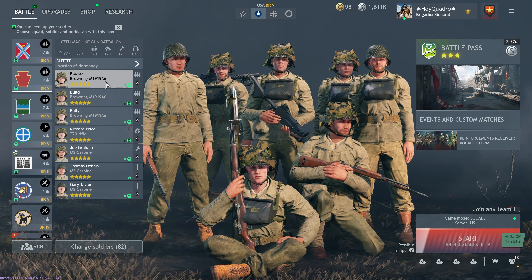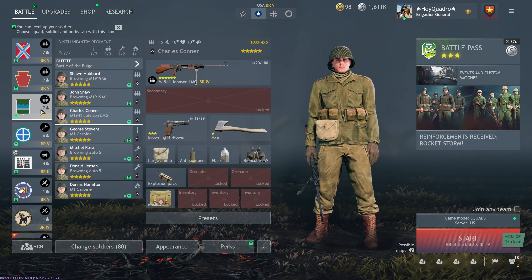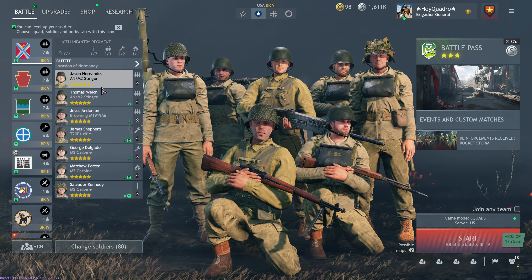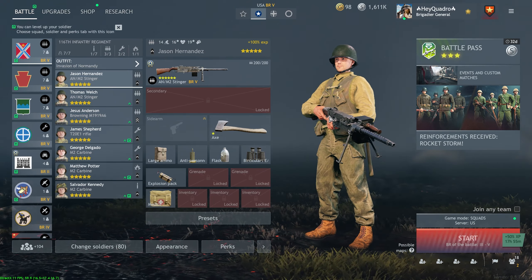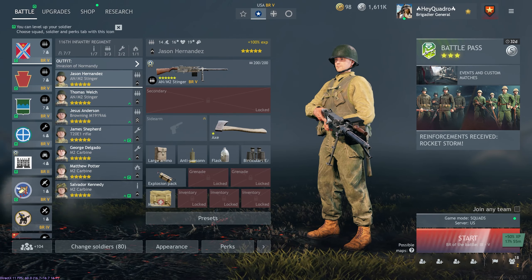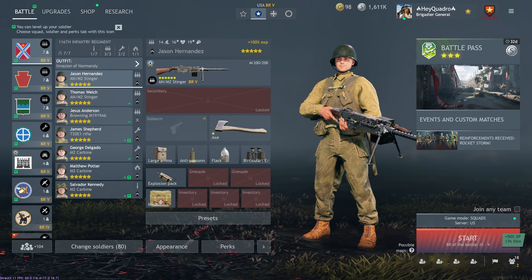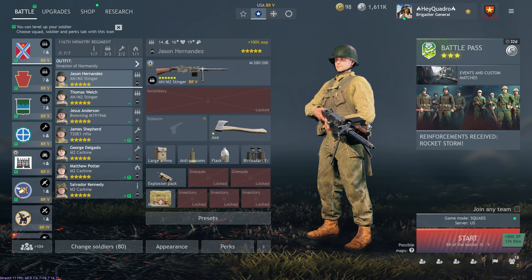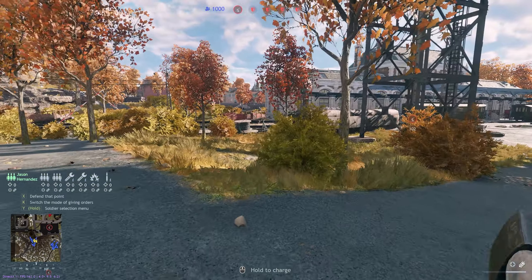Besides the Stinger, we'll be using the M1919A6 - the OG 30 cal, an amazing LMG. I also put in a Johnson LMG as a third option, so we might see that too. Let me know your thoughts down in the comments about the Stinger - both from the Allies and Axis perspective. This has been a long-awaited gun, so was the wait worth it? Do you want more Stingers? I hope we get more in future events. Like and subscribe as always - I hope you enjoy the video!